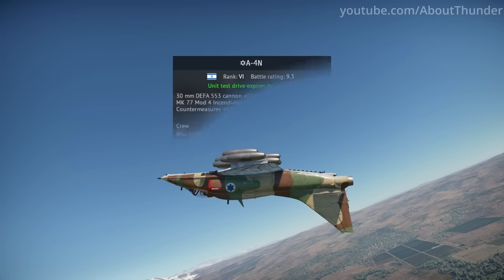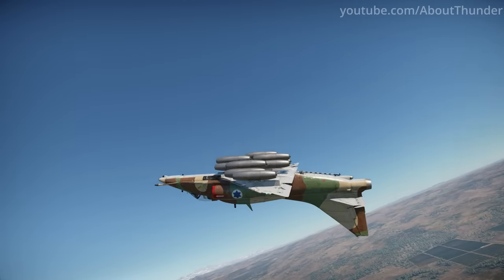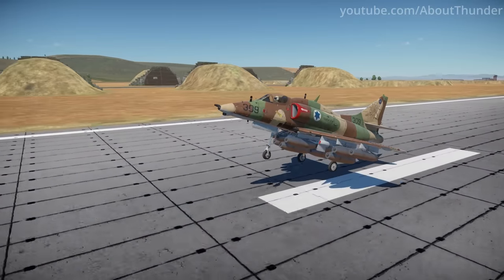The A4N's stat card will show a negative climb rate if you equip the loadout with 12 incendiary bombs. Despite this, it can still take off safely from the runway and climb with no issues.